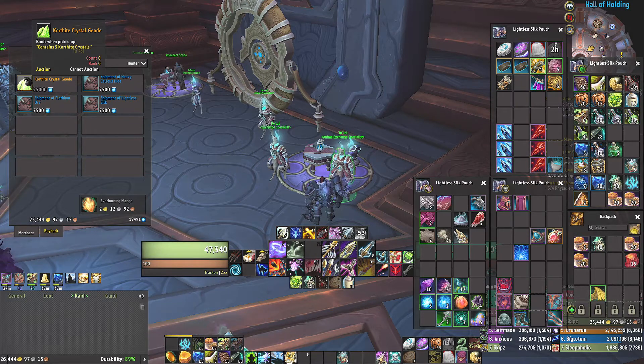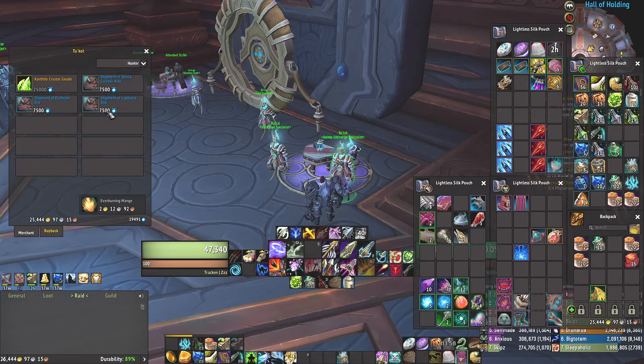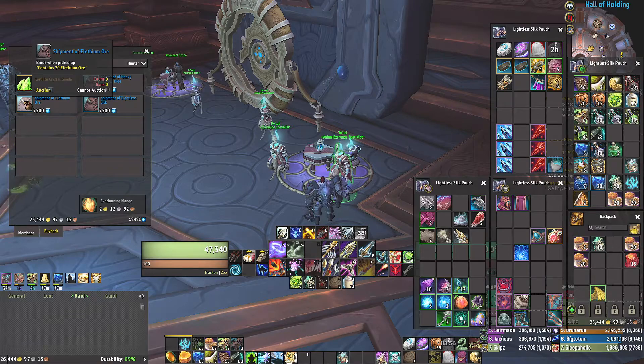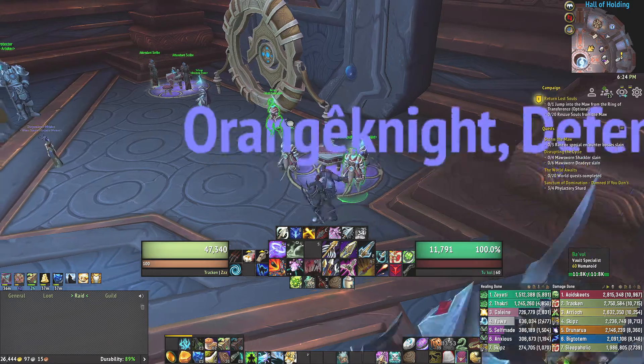It's not bad — I mean it's kind of expensive Anima-wise, but if you have nothing else to spend it on, it's free money, honestly. In addition to that, he's also selling Callous Hides, 10 of them for 7,500 Anima; 20 Lightless Silk for the same price of 7,500; and 20 Alethium Ore, also for 7,500.